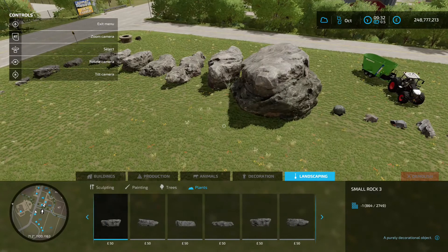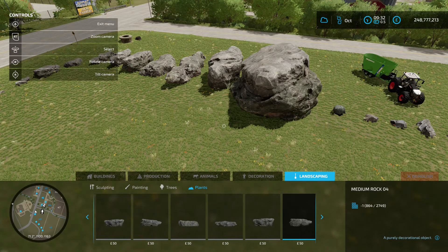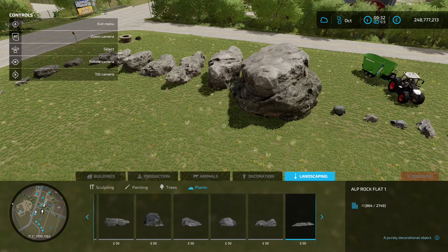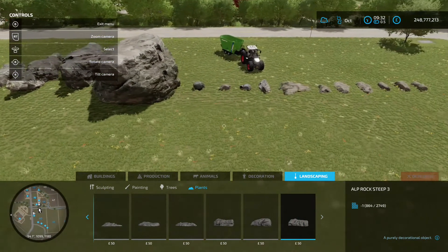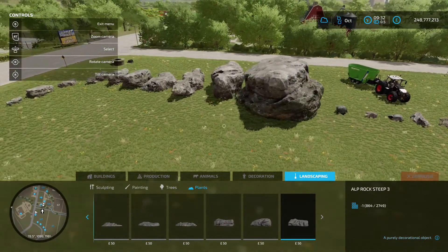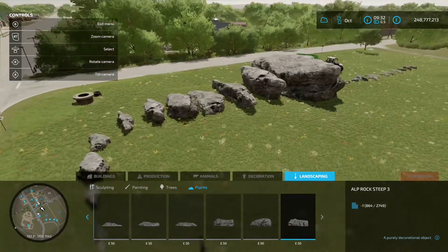So we've got small rock one through four, medium rock one through four, large rock one through four, alp rock one through four, flat alp rock one through four, and alp rock steep two through three. They're all 50 to buy, so from a size perspective you might as well just get the biggest one - more rock for your money.